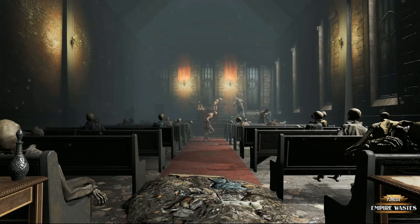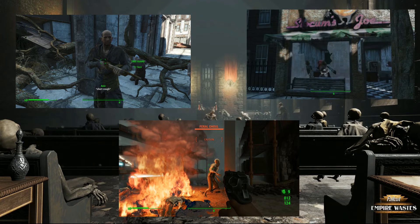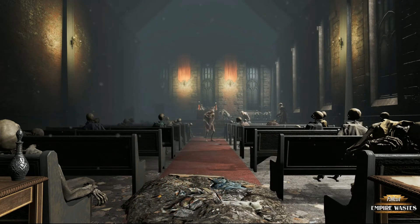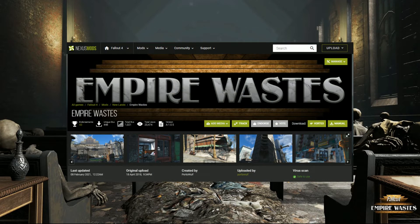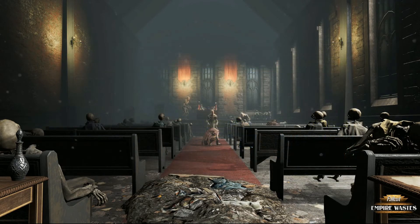Hello, and welcome to The Empire Wastes, a once famous metropolis of pre-war times, now reduced to warring raider factions, ghoulified hordes, and those just trying to get by. In this video, I'll be giving you a breakdown into the development of the project, as well as some hints as to what's to come. If you'd like to see what we have to offer so far, the alpha version of the world space is available on the Fallout 4 Nexus now. But for now, let's take a look at some other things.